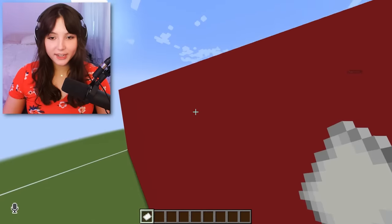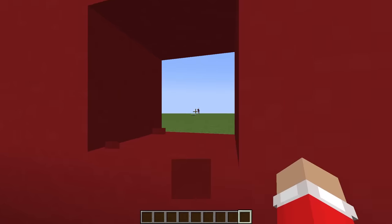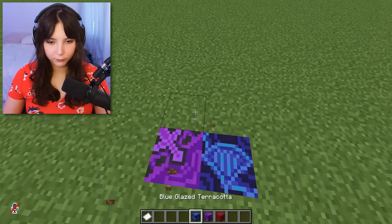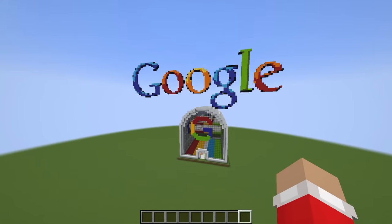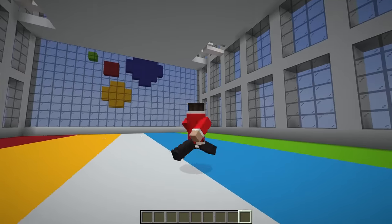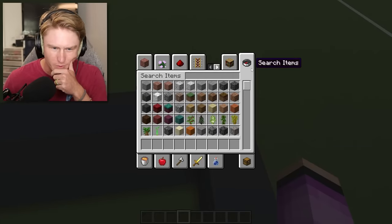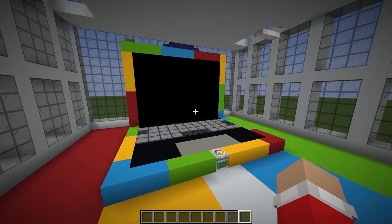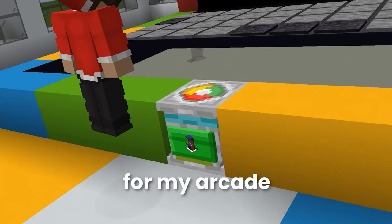Good luck everyone, don't suck. I can't spawn the laptop here because I don't know if these guys will peek over. Arcade rooms always have a really weird floor. I'm just gonna leave an NPC of myself, and if I head to my Google headquarters right here is where I'm gonna put my laptop. I want to do PAC-MAN walls, which would be really sweet, and now my Google laptop's right here - it seriously looks kind of cool.